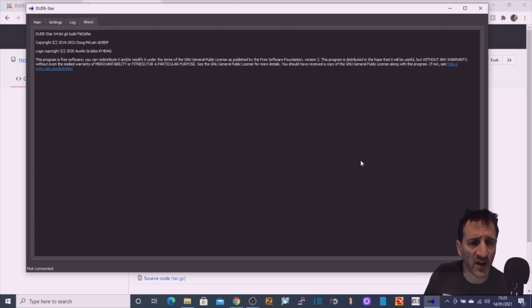I know it's Doug — Alpha Delta 8DP — Doug McLean. Thank you very much Doug McLean and everyone else involved in this project. It's fantastic — making digital ham radio affordable for everyone.